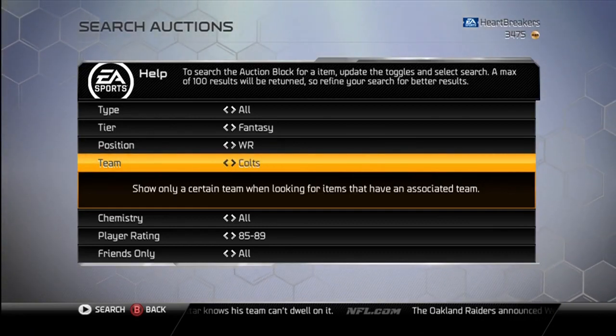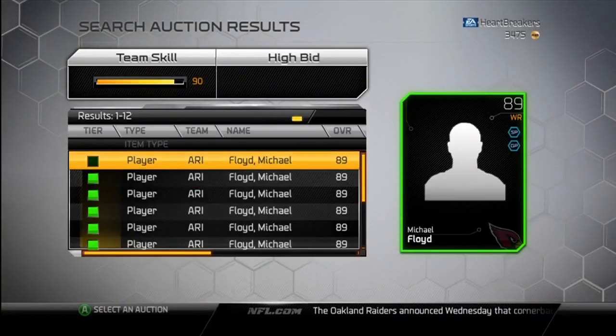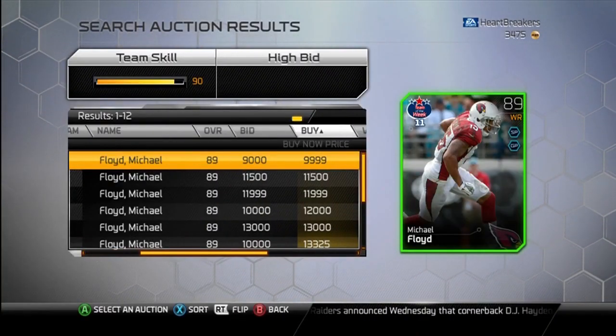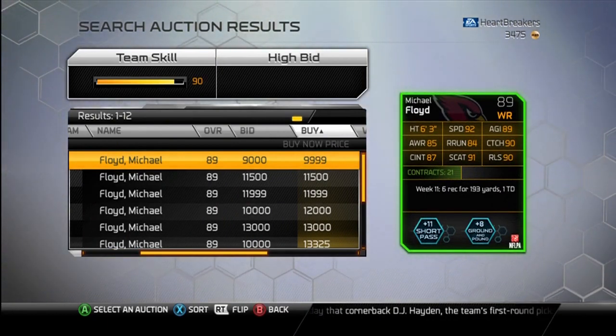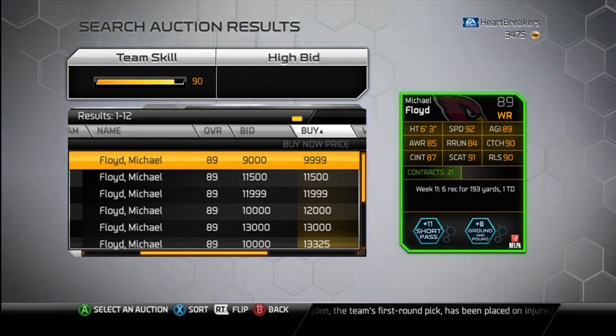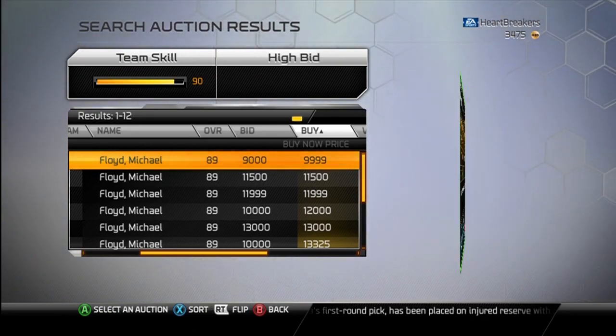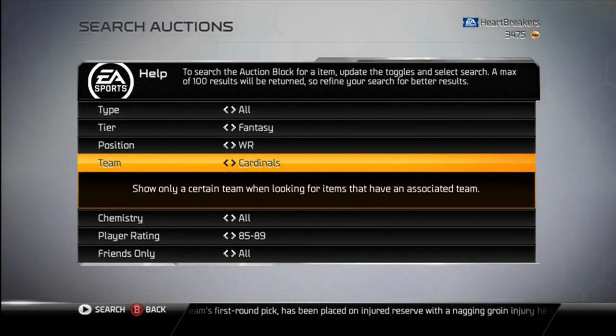Michael Floyd — Cardinals, 89 overall. Short pass and ground and pound. He is 10,000 coins. Pretty good catching stats: 90 catch, 91 spec catch, 87 catch in traffic, 90 release, 92 speed. If you're looking for a good wide receiver, Michael Floyd's not bad and he's cheap.